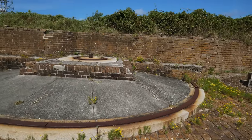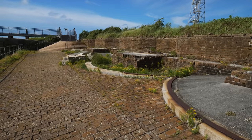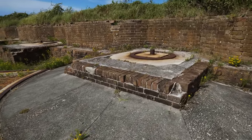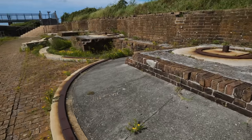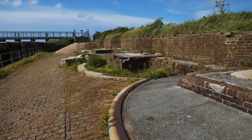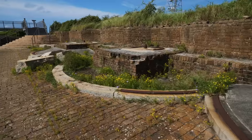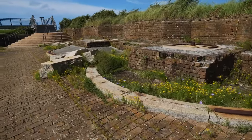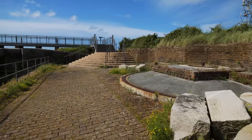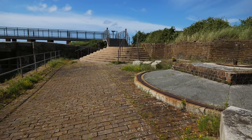These are the gun positions on the western side of Fort Morgan facing Mobile Bay. You can see the spots where the gun cradles would be, the pivot point, and then the track along here where you could traverse the guns. This is the side of the fort where most of the action is going to be taking place during the Battle of Mobile Bay. We're going to head up to that platform to get a better look at where the battle took place.